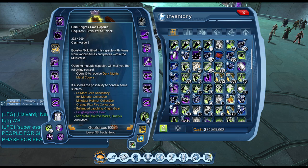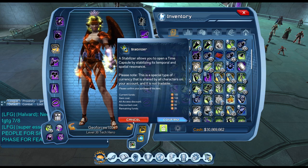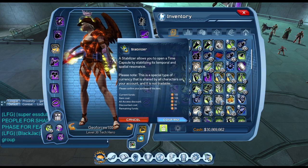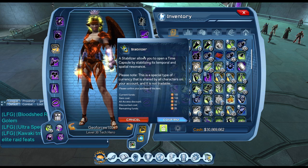There are rewards and feats associated with opening time capsules a certain number of times. If you try to open one without a stabilizer it will say you don't have one. You can either go to the marketplace to get stabilizers or do the stabilizer event daily as a legendary member to save them up.